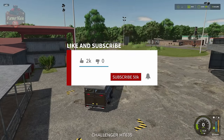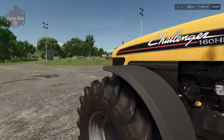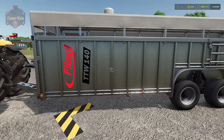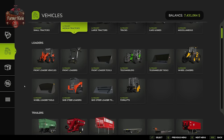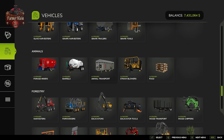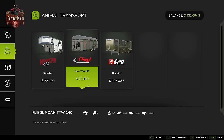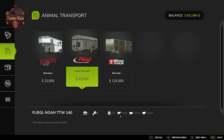Let's talk about how we would purchase cows from our animal dealer. You're going to need something like the NOAA TTW trailer, found under the vehicle shop in the animals section, under Animal Transport. From Animal Transport, we have the NOAA TTW 140 trailer or the Wilson Silver Star trailer — these are the two trailers used to transport cattle. The Silver Star can transport 12 cows at a time, while the NOAA can transport only six.